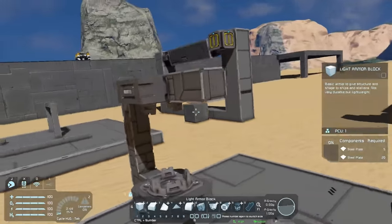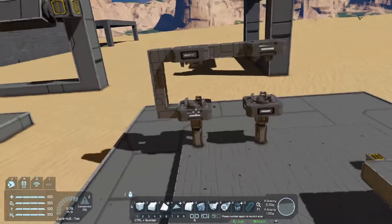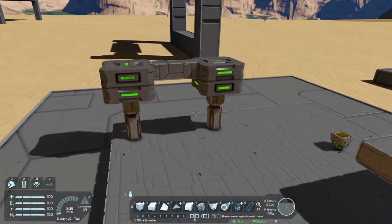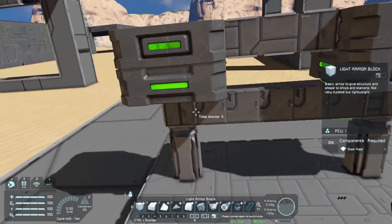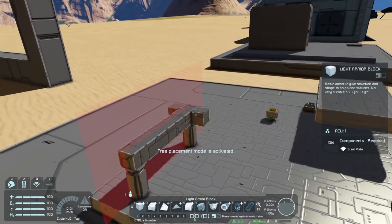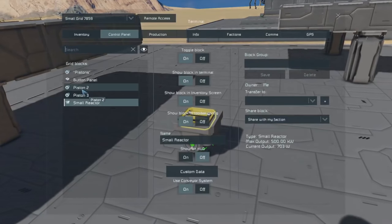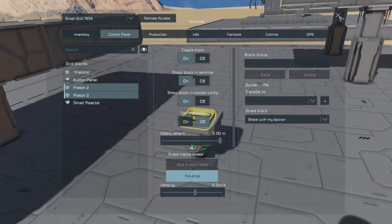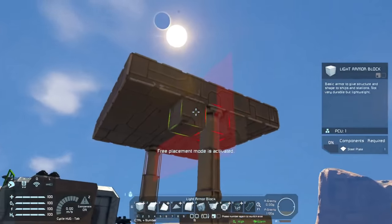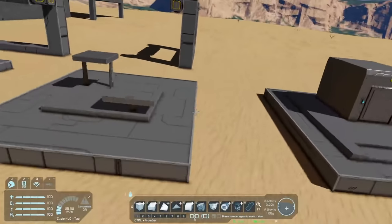Bridge the gap so you have three blocks in length, put another merge block, make sure it will fall correctly, then delete the supporting blocks and let it drop — both merge blocks connect into one grid. Connect the pistons, delete the top bridging part, rebuild the lift platform, and test. The two pistons go up and down just as stable as one, but look much better. You can do this with four or six pistons for an even cleaner effect.